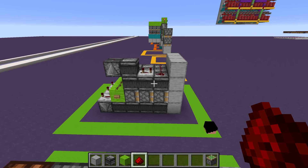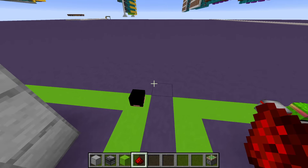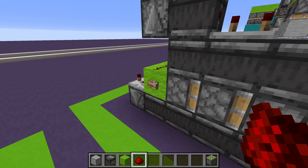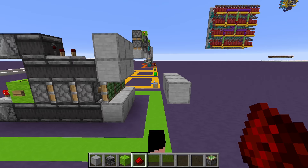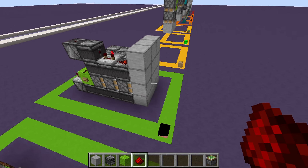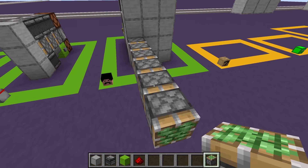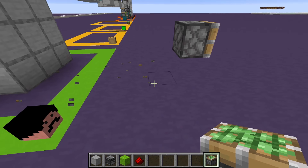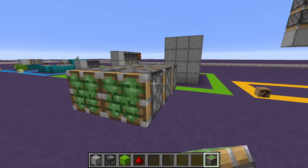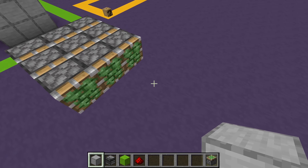Next we have an expandable triple piston extender that's horizontal, made by nakai. It uses a wooden button but it's still really fast for a wooden button. It retracts all the way to the end. If you want to build this, you need one block of space under your pistons and two blocks of space on top. Build your triple piston extenders as long as you want — it can go up to 15 long.